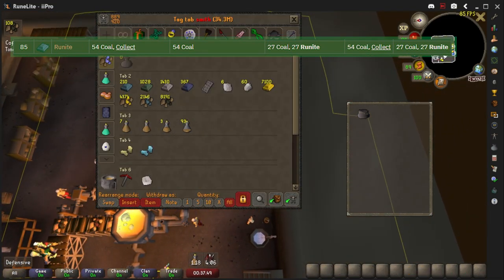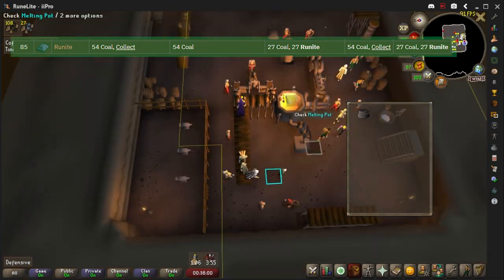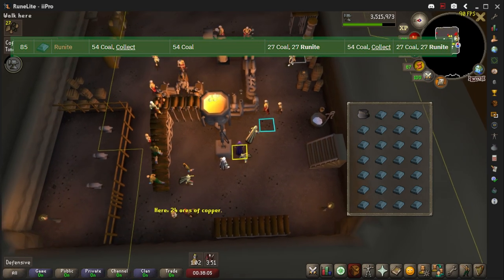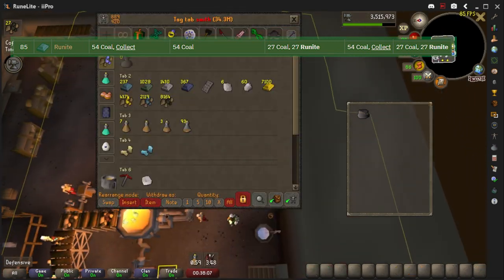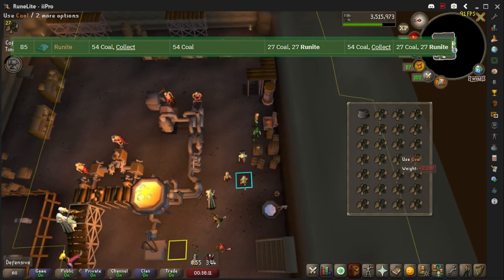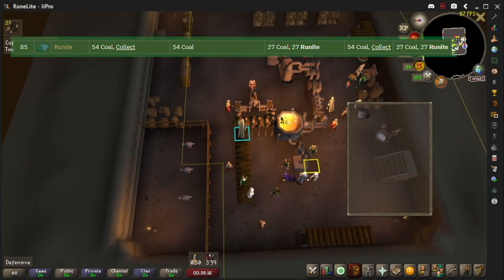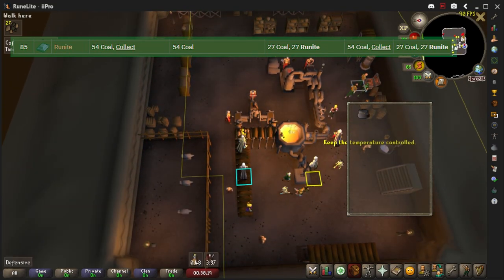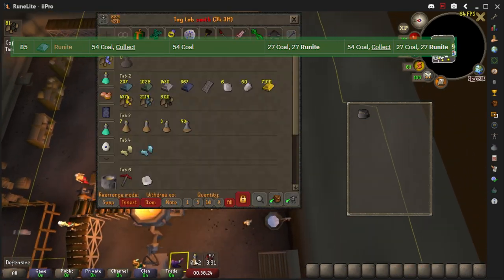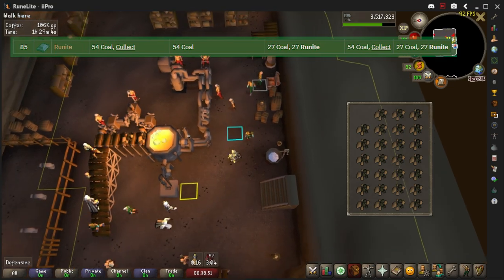On the third trip, get an inventory of rune and fill your coal bag with coal — that gives you 27 rune bars, with 27 coal left over. On the second cycle you can fill your coal bag and inventory once, then get rune and coal for another 27 rune bars, and then start the pattern over again.